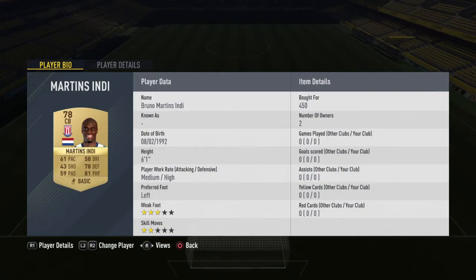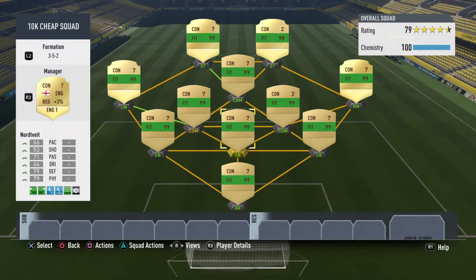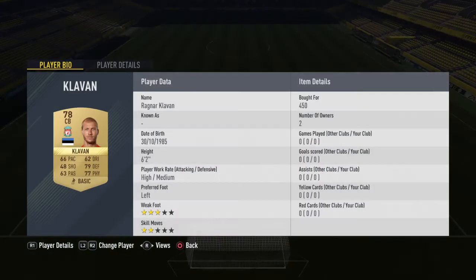In our left center back position we have Bruno Martinzindi, again for only 450 coins. He's six foot one, he's got 81 pace, 78 defending — just a very good all-rounded card.